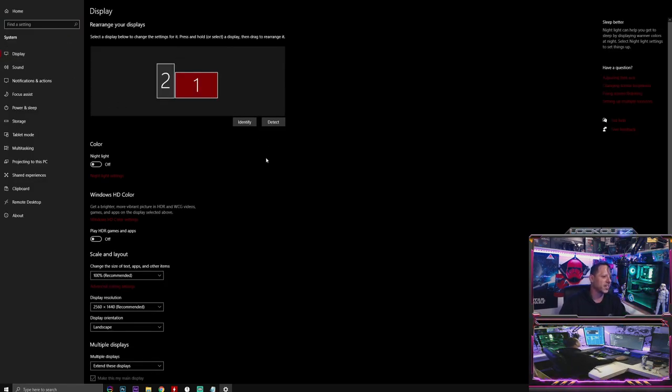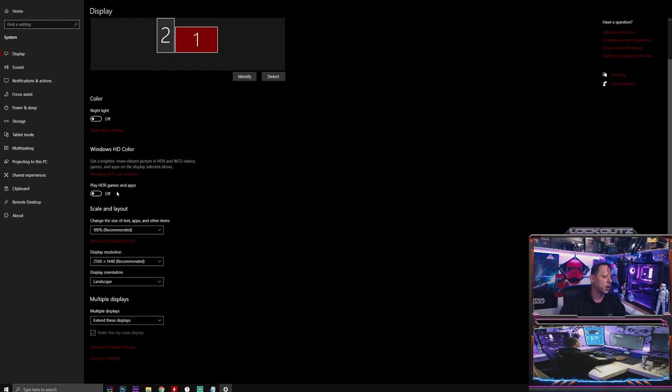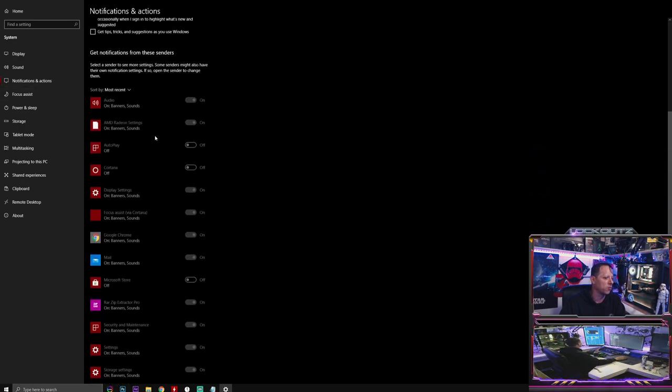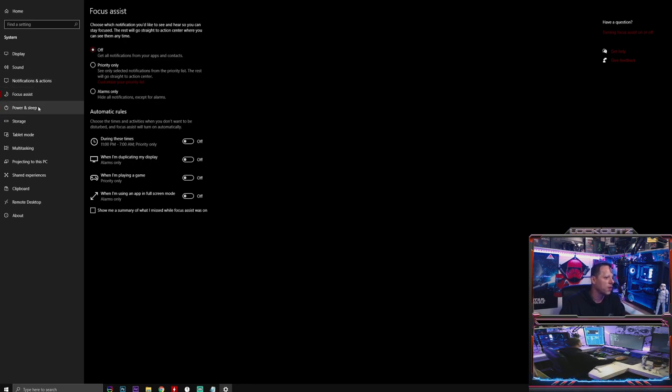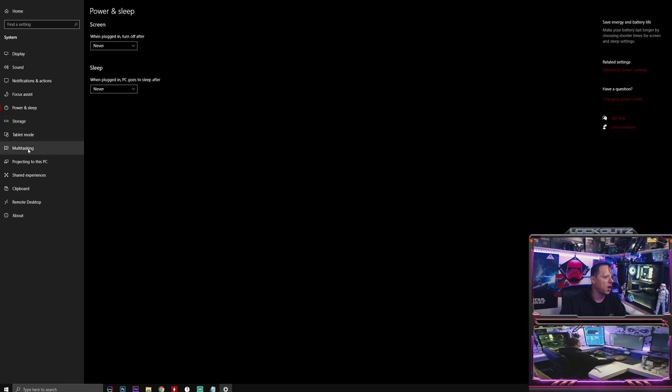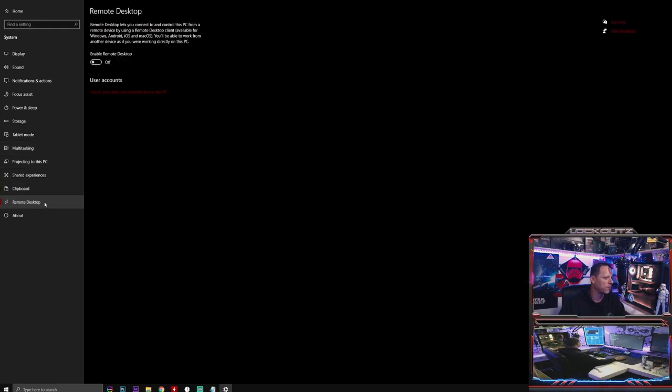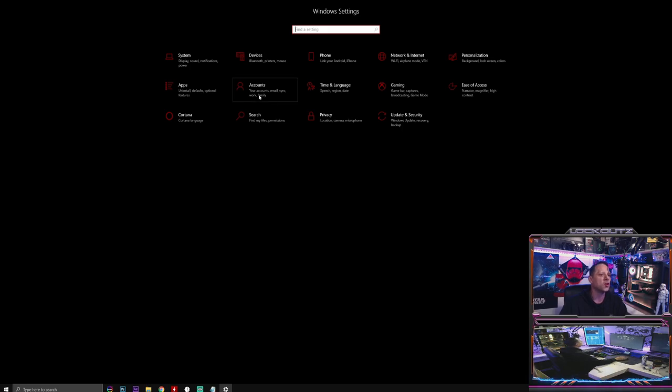Under System, go to Display and turn HDR off for games and apps - only use it if you have a high-quality HDR monitor for video watching. Under Notifications, turn everything off. Turn off Focus Assist. Under Power and Sleep, make sure it says Never. Under Multitasking, turn off Snap Windows. Turn off Shared Experiences. Turn off Clipboard. Make sure Remote Desktop is off so nobody can connect to your computer.